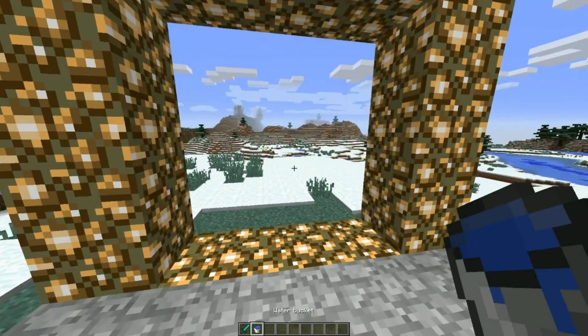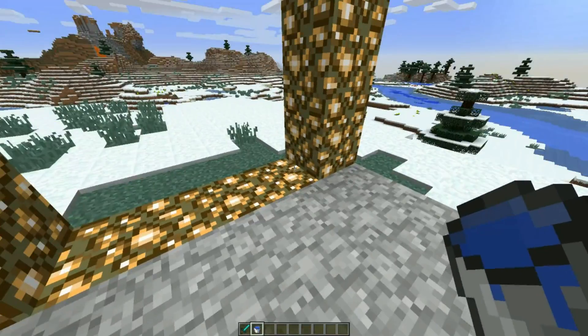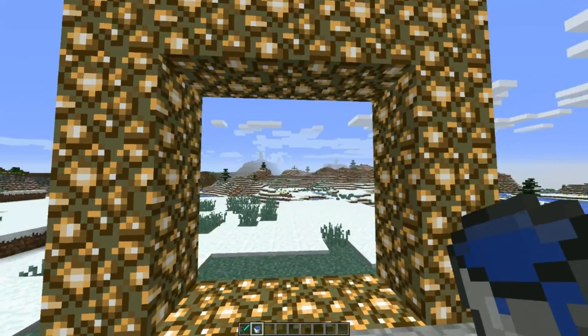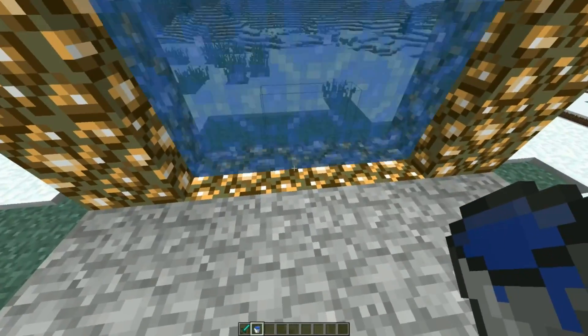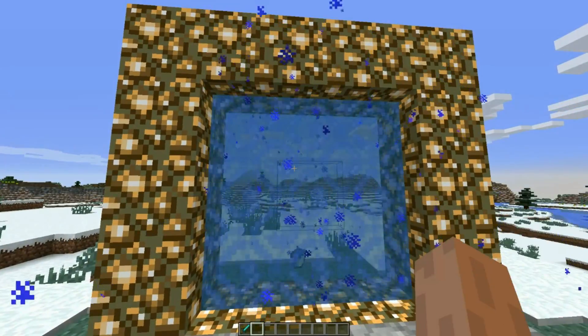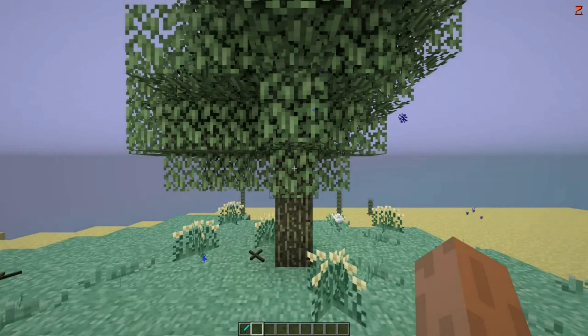Let me show you how to actually activate the portal. You need a water bucket and you surround glowstone like the Nether portal, except instead of obsidian use glowstone, and instead of a flint and steel you use a water bucket. You can make the portal any size you want - this is obviously not the normal traditional size for a portal but it doesn't matter. We tossed the water bucket in and let's go.